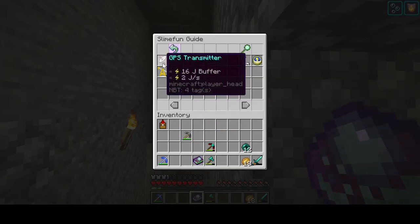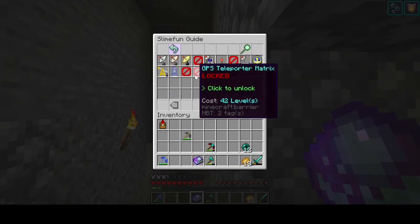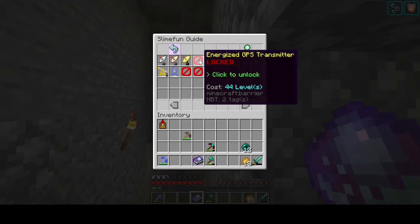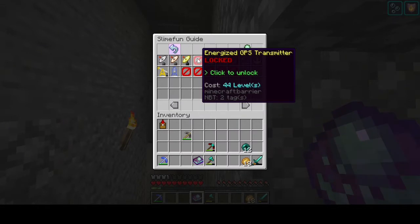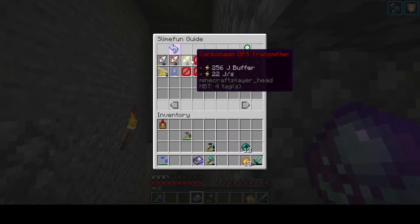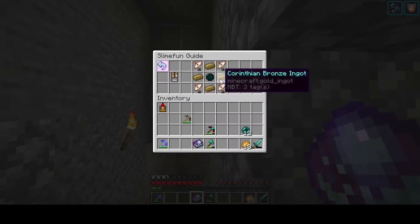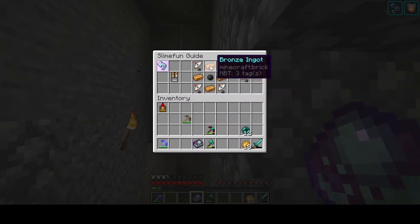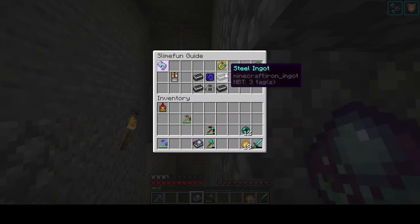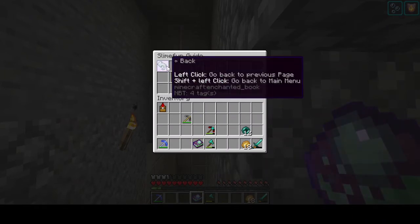Here's what we've got unlocked — the first three transmitters. We should really unlock the GPS as well, just to show you about that. It's going to be a pretty expensive beast to put together. But even carbonado isn't too bad: you need four advanced, one carbonado, one carbon, four bronze, four GPS — it's not that bad getting it together.